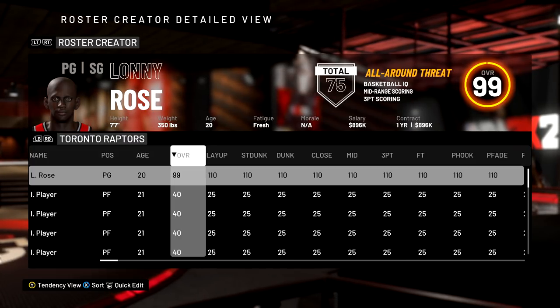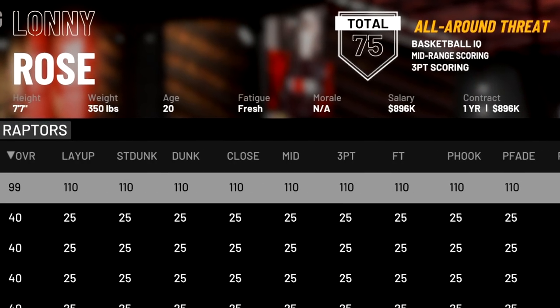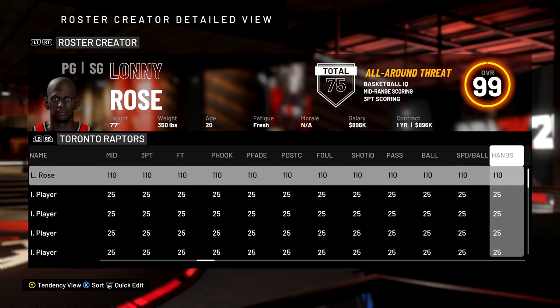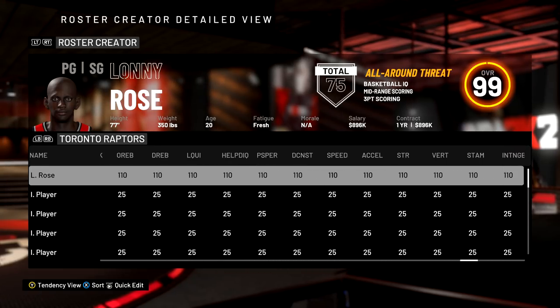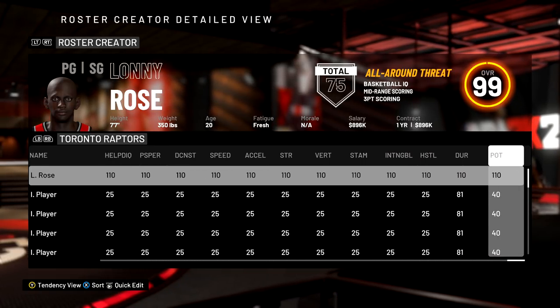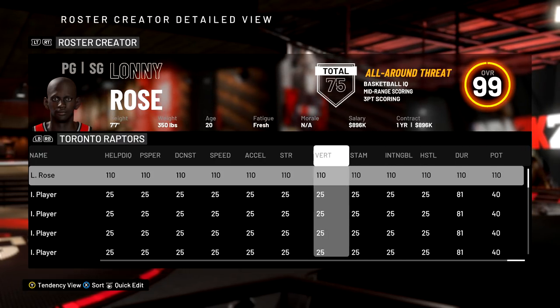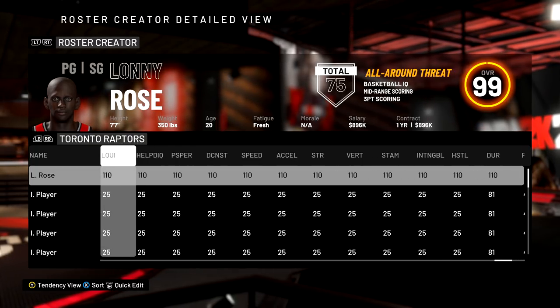On NBA 2K20 for PC, with some simple modding you can give your player all 110 attributes. I don't know why this is a thing inside 2K, but for the past few years you're actually able to make your player have 110 stats in every single category, technically making them a 110 overall. The only thing it doesn't pop up in is the overall rating, but you still have 110 stats.